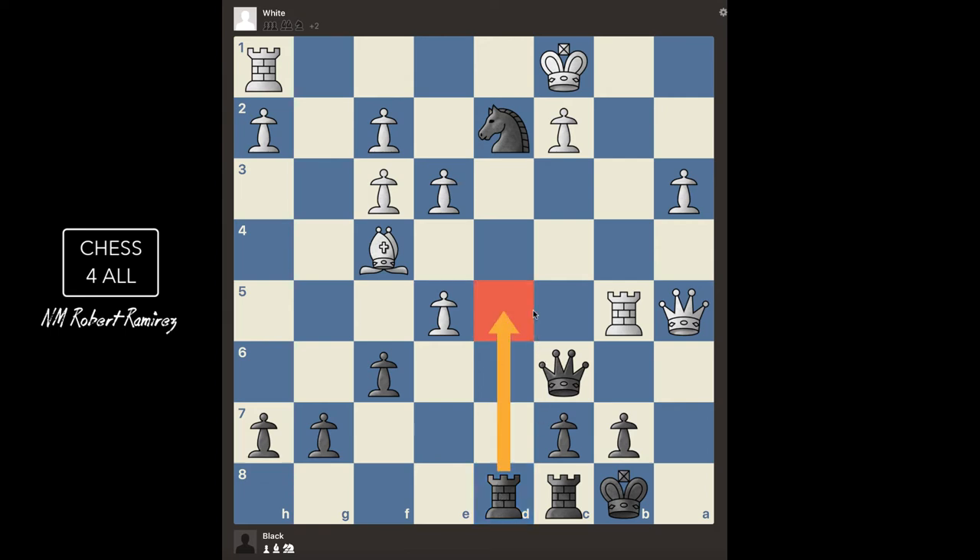Remember, we're not going to move the pieces, because in order for you to get better at this, the only way is to do the moves in your head. You need to imagine the pieces moving on the board — it could be difficult at first, but the more we do it, the better you're going to get at it. So after rook d5, not only am I pinning the rook to the queen, I'm actually attacking that rook with two pieces. So now he's forced to respond to it.